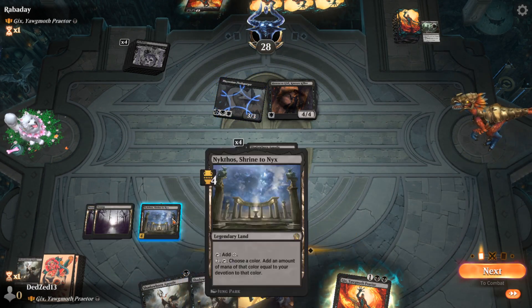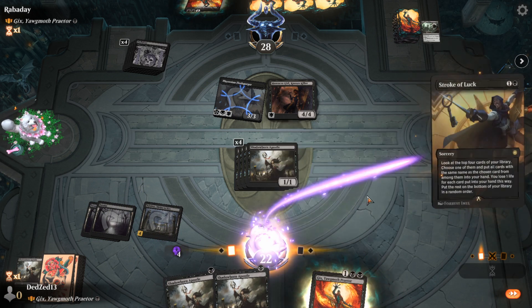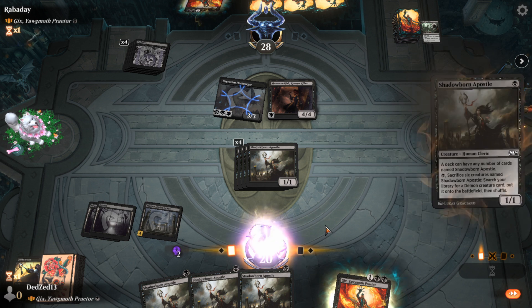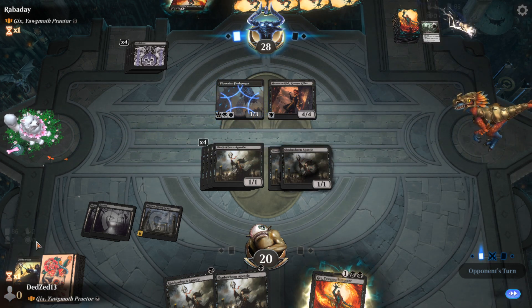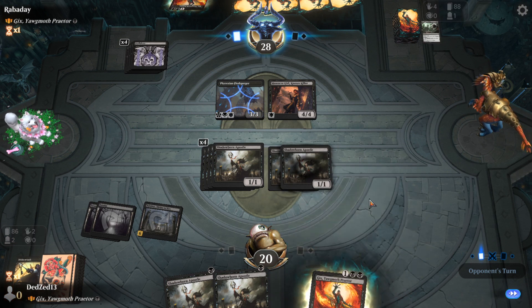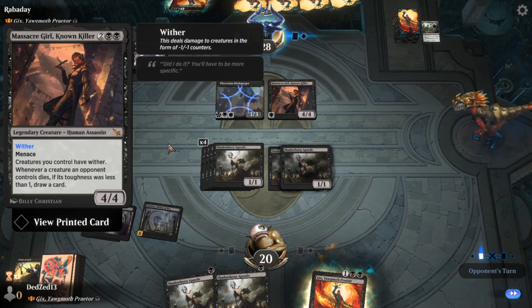I could fetch the Dreadfest Demon and that would be good. Let's do this first — Stroke of Luck to get two Shadowborn Apostles, play one, play two. Now I'll sacrifice because I want to play Dreadfest Demon with apostles in play so I can sack it and make more Dreadfest Demons. How does Wither work again — when I have creatures dealt damage in the form of minus-one minus-one counters? That's so gross.